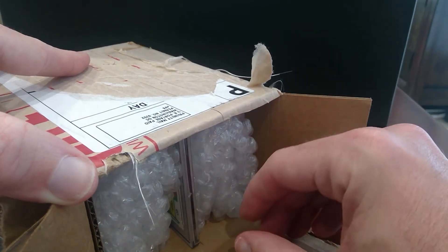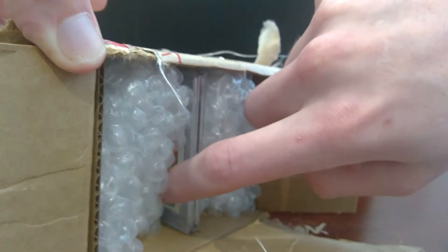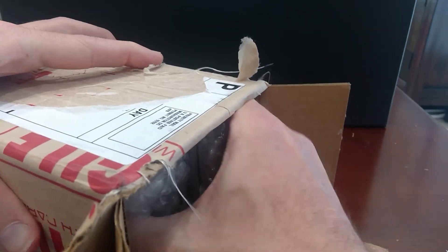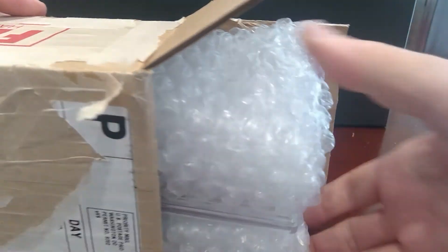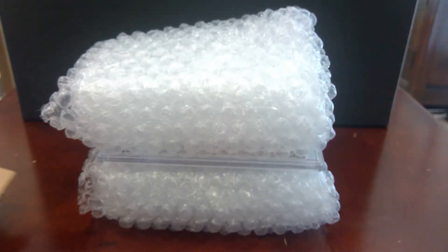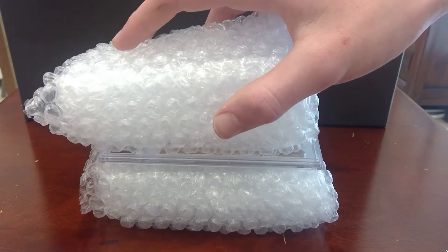It looks like this is the bottom of the card — you can see it says QB right there. So that's the bottom of the card, meaning this is the front. I'll turn it upside down and take off the bottom bubble wrap so we can get ready for the reveal.